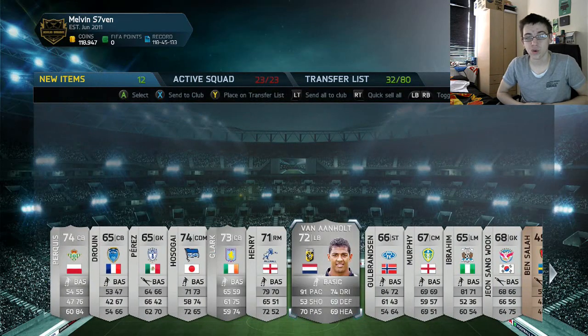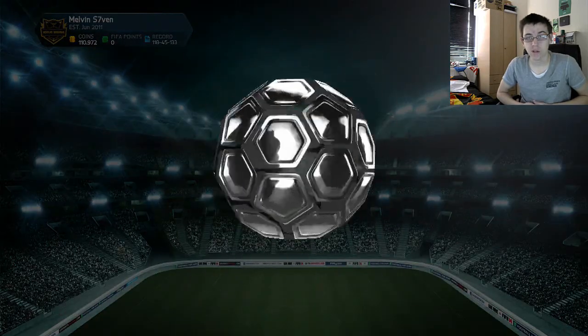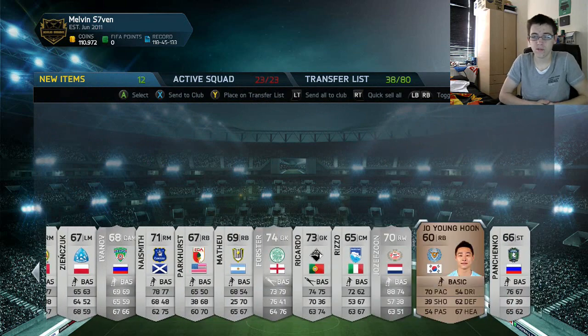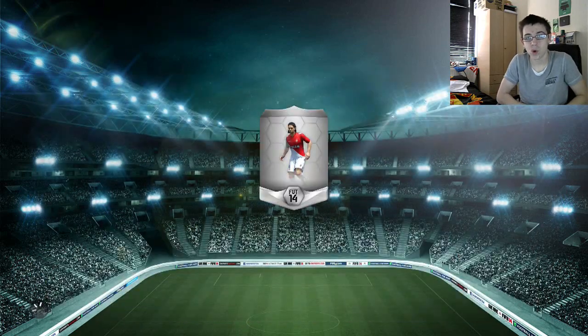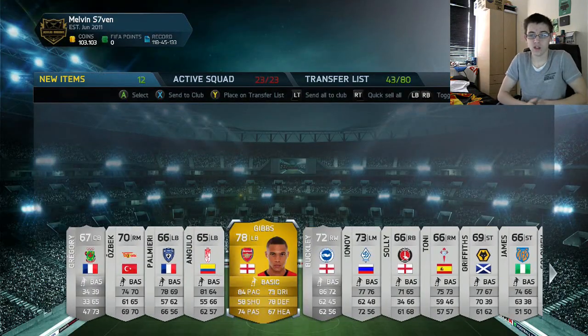In this pack we get Van Anhold who sells for about 4k. Honestly a really, really quality player if you haven't tried him. This pack we get Fraser Forster for Celtic — he sold for about 3k because I think he's the best silver English player.